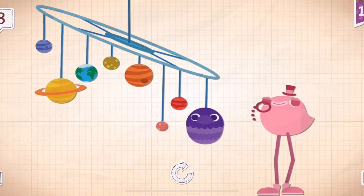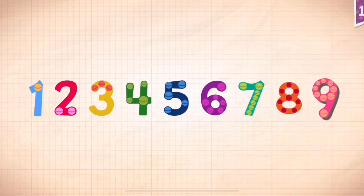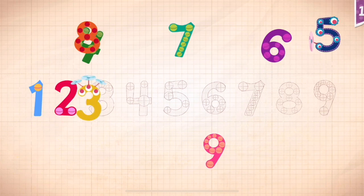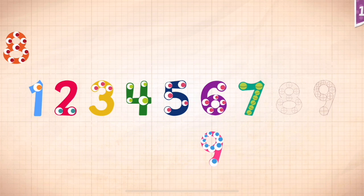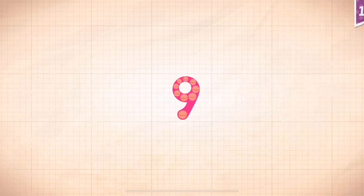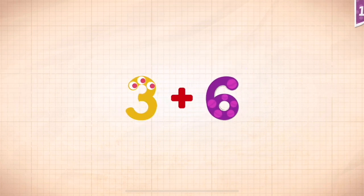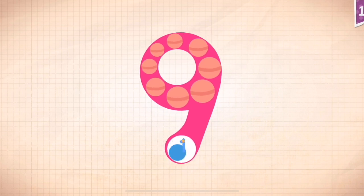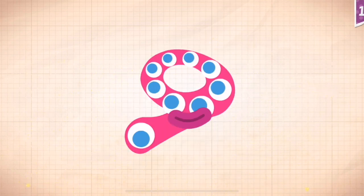One, two, three, four, five, six, seven, eight, nine. It took a minute for Dapper Dandy to find... one, two, three, four, five, six, seven, eight, nine. One, two, three, four, five, six, seven, eight, nine. Nine! Three plus six equals nine. Touch the monster's eyes to wake it up. One, two, three, four, five, six, seven, eight, nine. Nine!